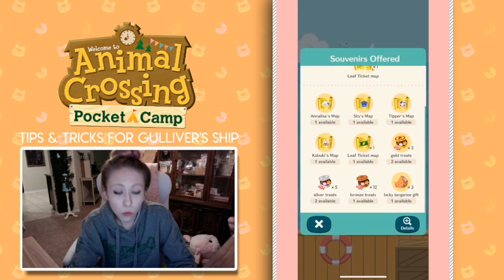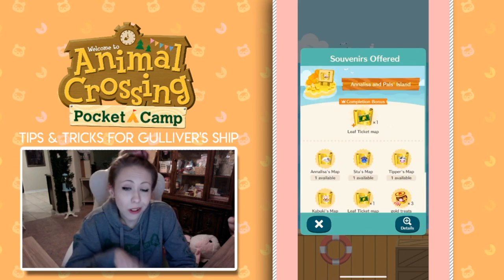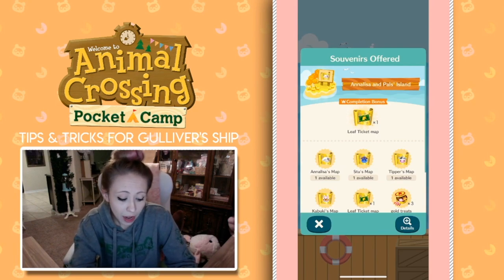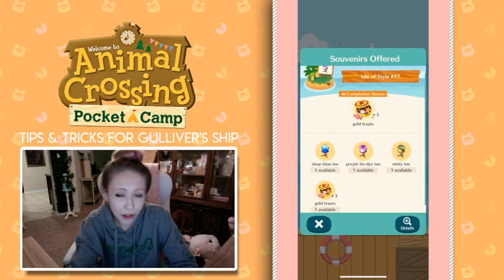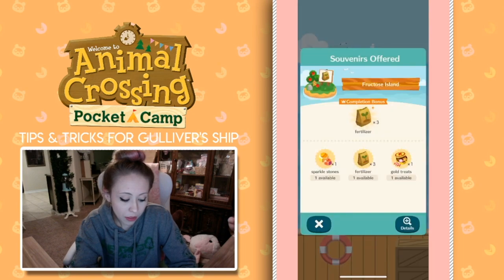This is what is offered through this island. And once I get the map, I use Blather's treasure map location thing, and that will help me unlock these villagers and invite them to my campsite. And then once you collect all the prizes from this island, you can also get a leaf ticket map. So this is a pretty good island, so I'm definitely not going to refresh again. I got another Isle of Style island, which means the rewards are clothing, which I don't really care for.